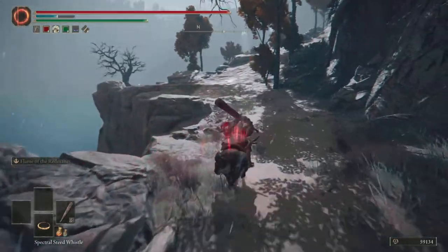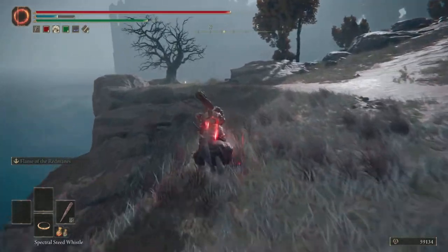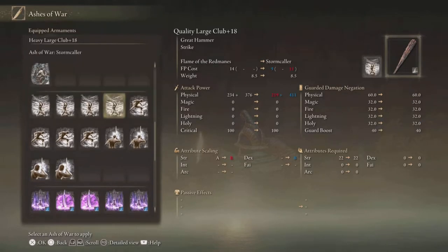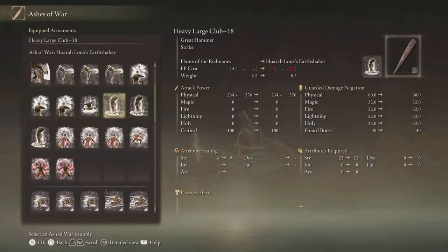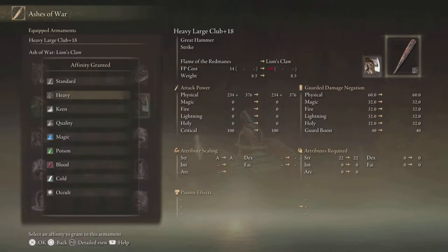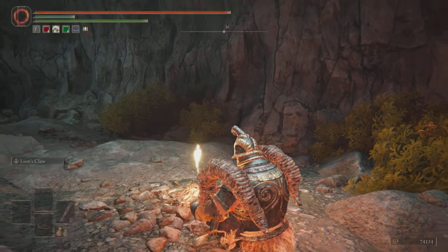Let's go fight a bear and switch to Lion's Claw on the same weapon. I know it's right here — you want Lion's Claw and keep it at heavy. You can look at the other affinities: magic, cold — they're not doing as much damage. Standard is similar. With heavy we're doing around 608 total damage with our scaling, so just keep it at heavy.